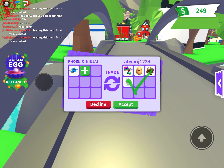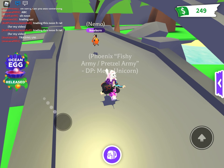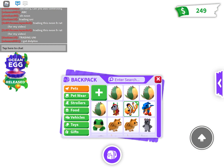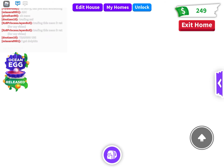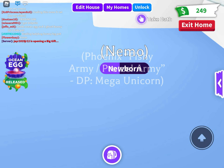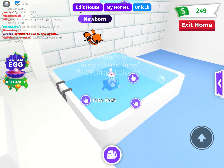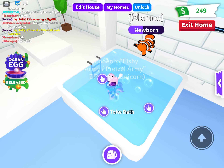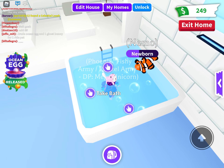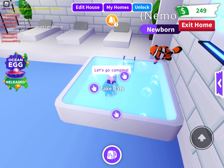The narwhal is super hard to get — it's literally my first pet I got, so I'm gonna decline. My clownfish is dirty, and if you actually go to the bathtub — why did Adopt Me even edit this? It's like the fish is trying to die. If you put them in the bathtub, look at that — he's jumping up and down, literally like he's about to die. So that's it for today's video!